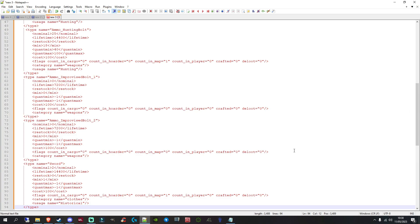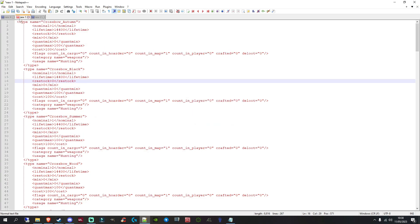Do the same with all the other objects down to wool gloves. Once you've got them all, save the file somewhere — it's ready to update your server files. When your server updates to 1.21, go to your db folder, open types.xml, and add the new entries either at the top or the bottom — as long as it's correctly structured with no errors. Save the file and restart your server if it's online, and your server will be able to spawn all the new items.